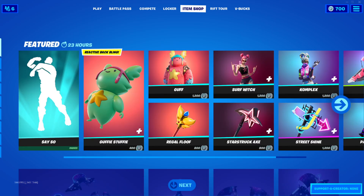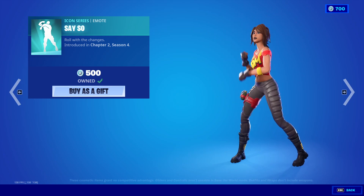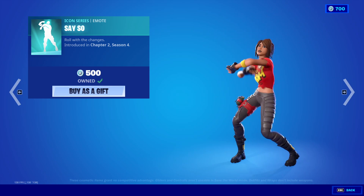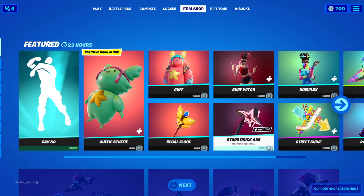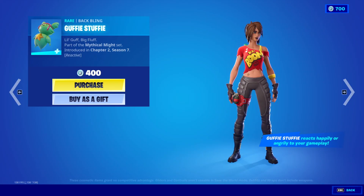Here we go. The Say So emote is back, 500 V-bucks. Okay, Guffy Stuffy, 400 V-bucks.